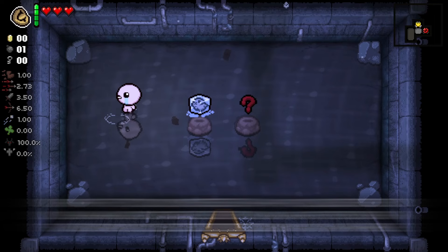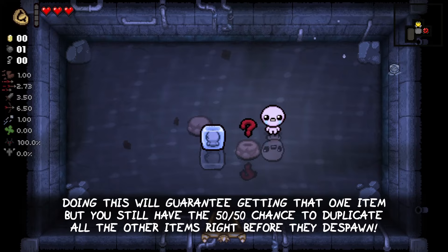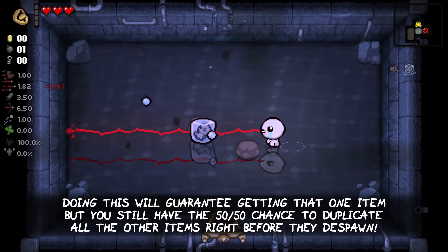But what if I told you there is a way to lower the risk? You can walk into the one item that you want the most and then instantly use the Crooked Penny within 4 frames. Doing this will guarantee getting that one item, but you still have the 50-50 chance to duplicate all the other items right before they despawn.